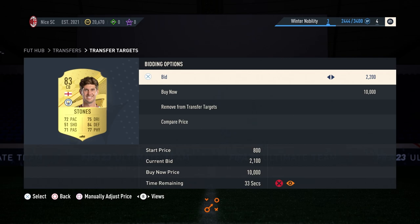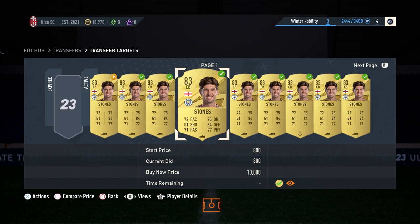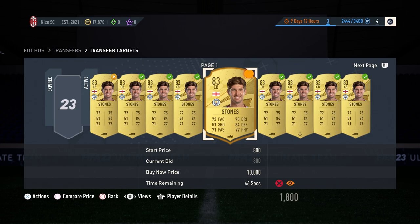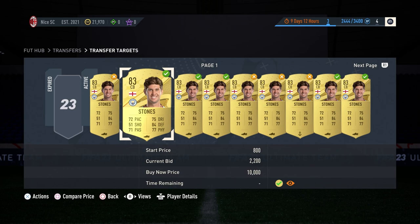My absolute top max bid is going to be 2,200. I referenced 2,200 as what I feel comfortable trading on, where I can still get 370 coins of profit per trade — or roughly 270 to 300 coins, which is where I like to be. What I do is back out and rejoin just to reset the actual bid.